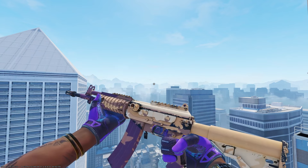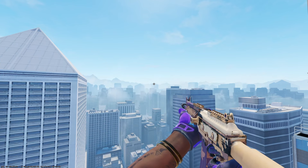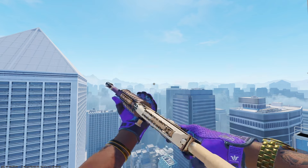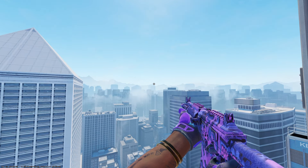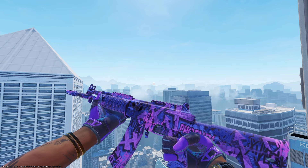Taking a look at the Galil AR, the budget option is the Sandstorm in field-tested condition at $1.04. This one obviously shows a ton of wear, so definitely look for one closer to that minimal wear float. It does have some purple on the mag and at the front of the gun — definitely a great purple skin for the price.